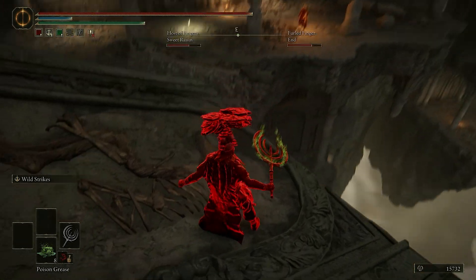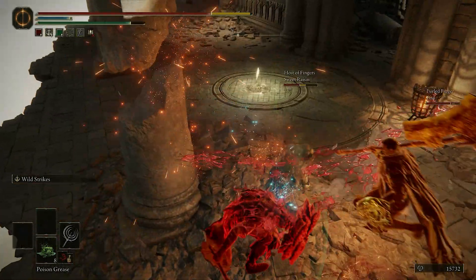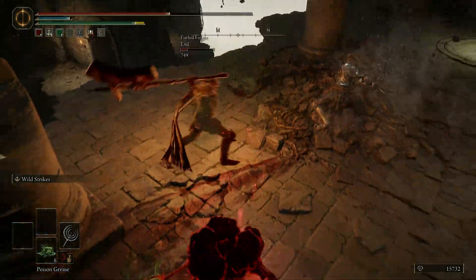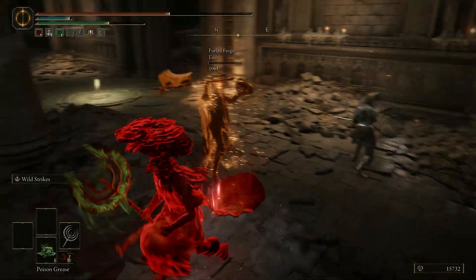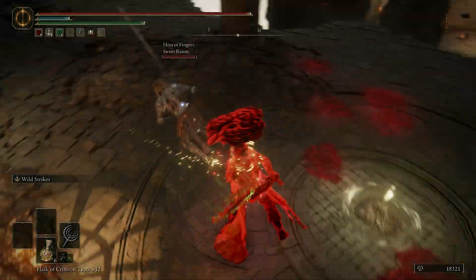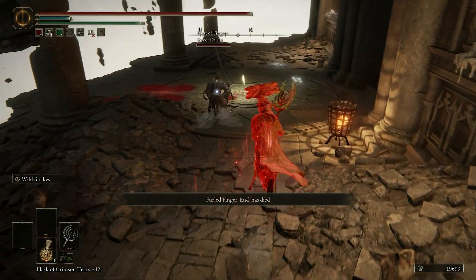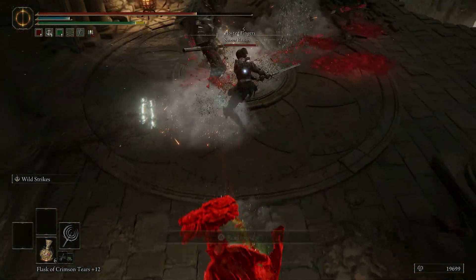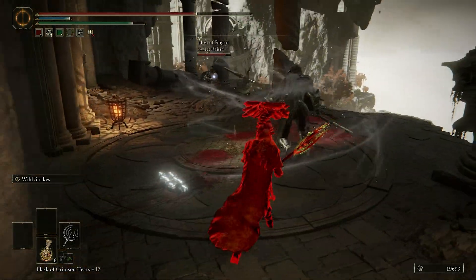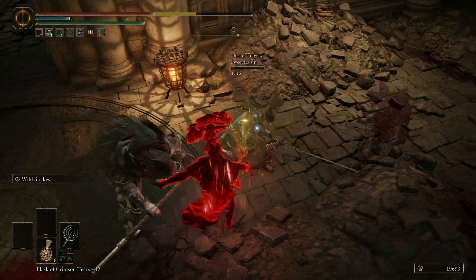Hi there, sweet raisin. So your friend is dead — I killed your friend and I also killed your blue. How much damage? Around 800 still. Oh no, that's going to be bad for you, isn't it. Maybe I'll let him kill that thing — nope, he wants me. Alright, that's what you get then.